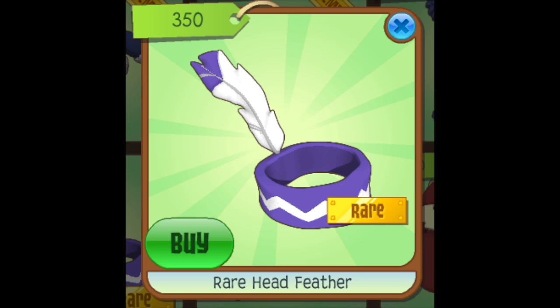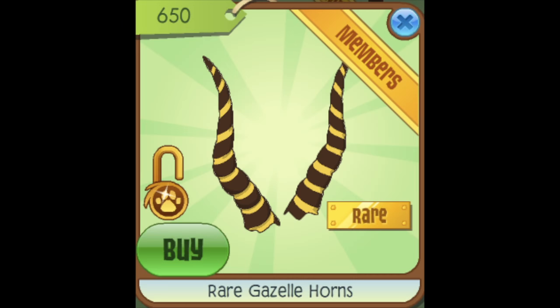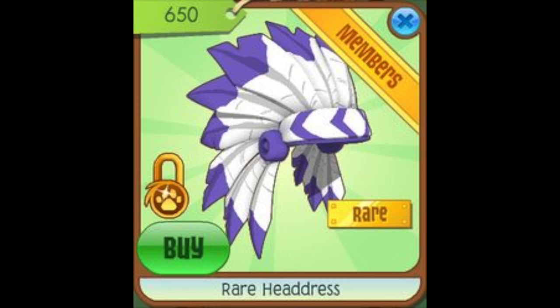Monday rares can sometimes be odd and strange because not many people like them, but if you get a hold of some Monday rares and wait a few months, those items can actually get decently rare. You can also just trade a bunch of them for something slightly rare. All you do is spend gems on rares — you get gems so easily just by playing a few games, so this is a really easy way to get rare.